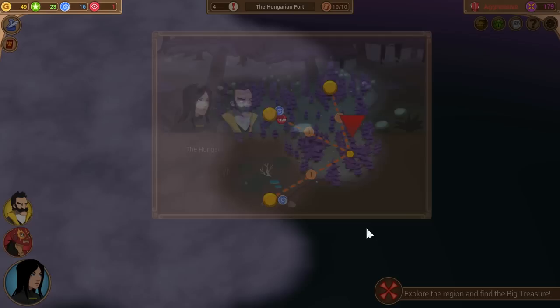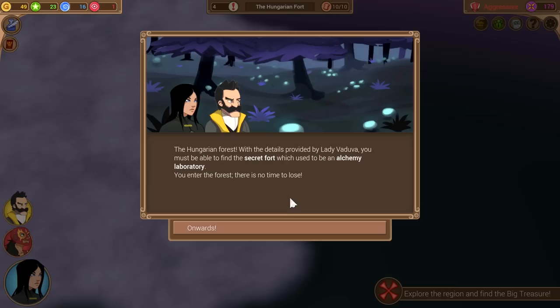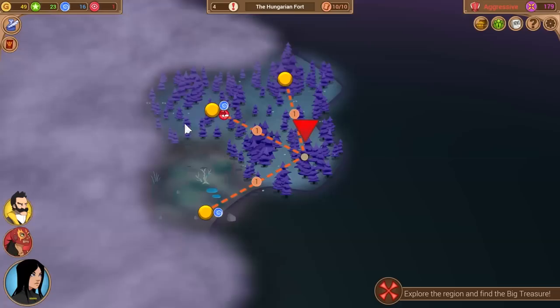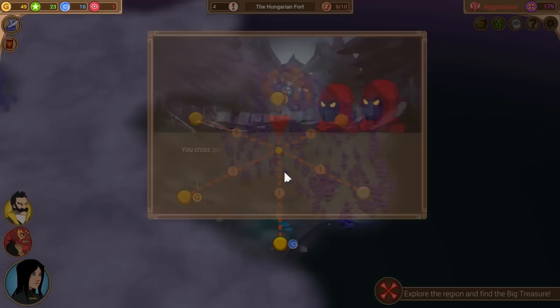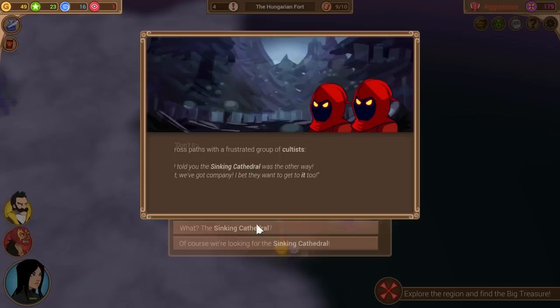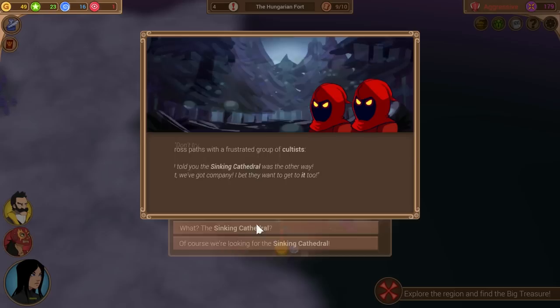We are devious, so that's a good match. Lady Vadova's treasure details: we must find the secret fort that used to be an alchemy laboratory. We enter the forest — there's no time to lose. We get an encounter: we cross paths with frustrated cultists arguing about which way the sinking cathedral is. They spot us and accuse us of wanting the treasure hidden within the sinking cathedral — 'this treasure is ours!' They engage us in conversation.